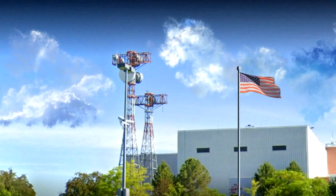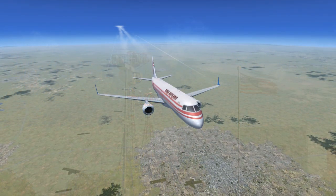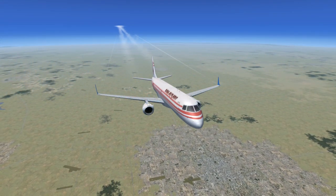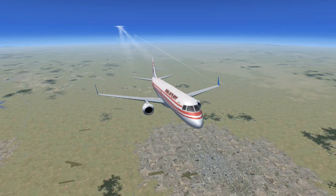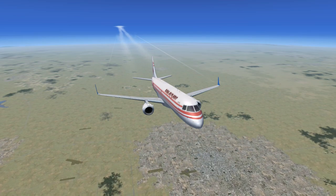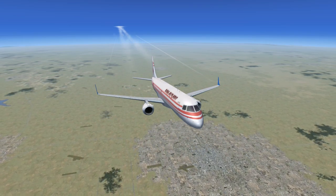Houston Center to Global Airfreight 689. Maintain present heading, speed, and altitude. Proceed on course. Contact Austin Approach on 121.0. Squawk 1922. Global Airfreight 689 to Houston Center, roger. Maintaining heading, speed, and altitude. Proceeding on course. Contacting Austin Approach 121.0. Squawk 1922.